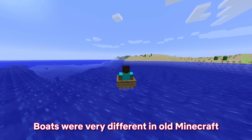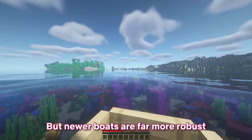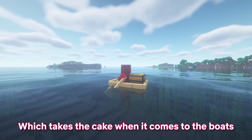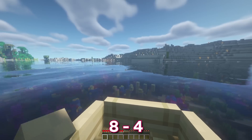On the topic of the seven seas — or one sea if you're stuck in old Minecraft — boats were very different in old Minecraft and broke very easily. Newer boats are far more robust, have a cool oar animation, and the boats with chests really take the cake. It's not looking good for old Minecraft, but it's definitely not over yet. 8-4.